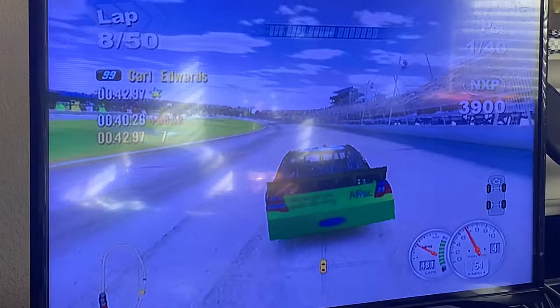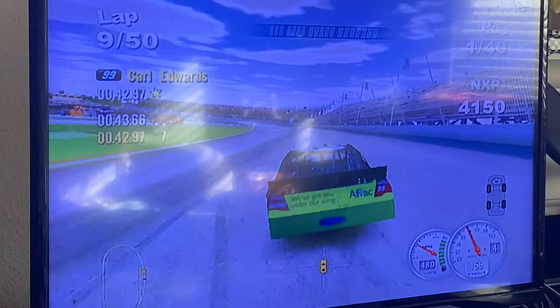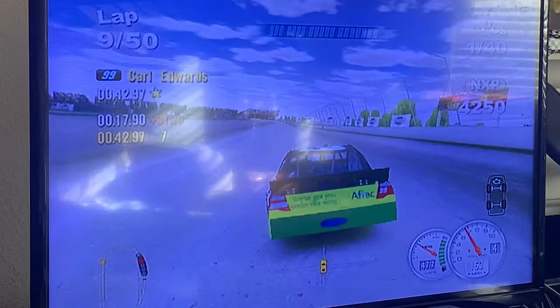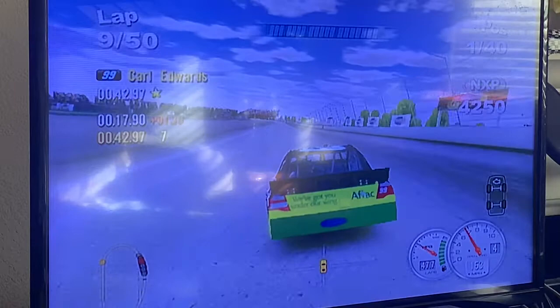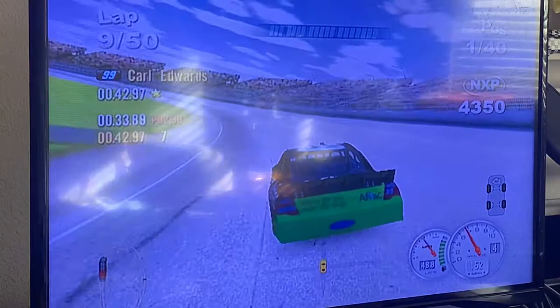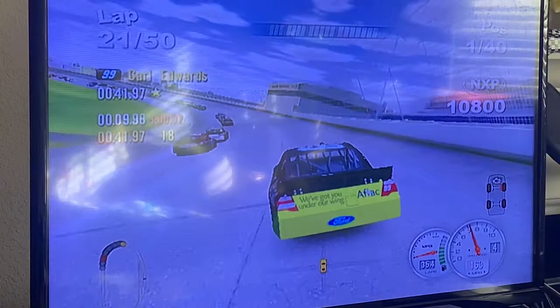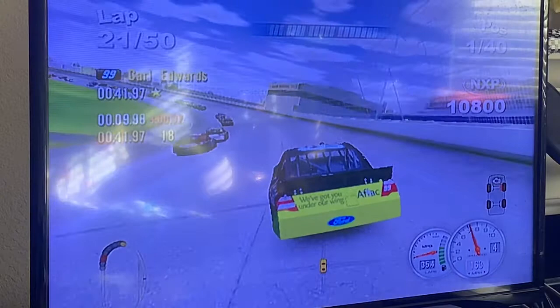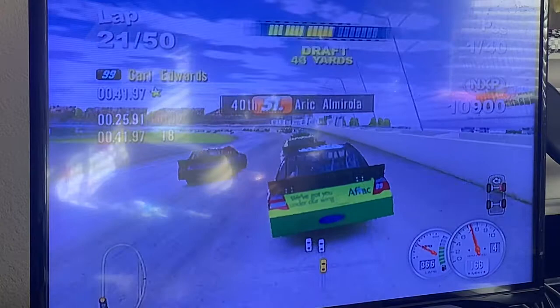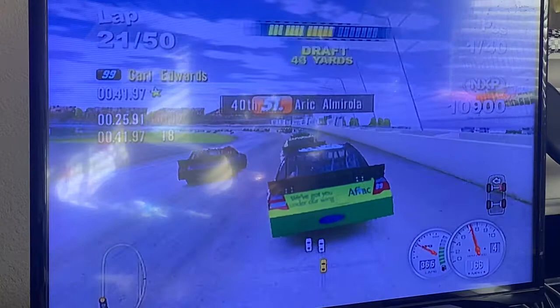For those who don't know, Carl Edwards has wins at Michigan in both the Cup and the Nationwide series — the truck series I'm not entirely sure. I expect this race to be flawless with no mistakes. I plan on making at least one pit stop during this race, maybe at the halfway point on lap 25. The first driver I'm going to put a lap down is Jennifer Jo Cobb — hope they don't make this difficult for me. You can do it the easy way or the hard way.